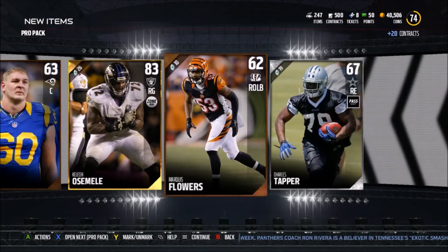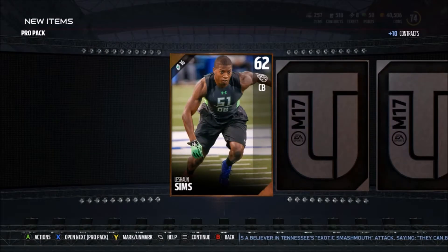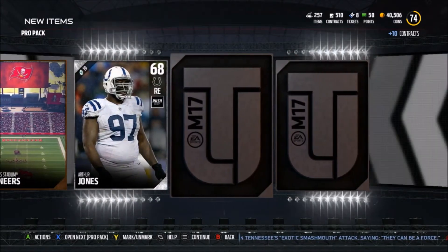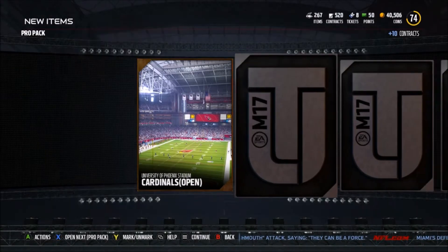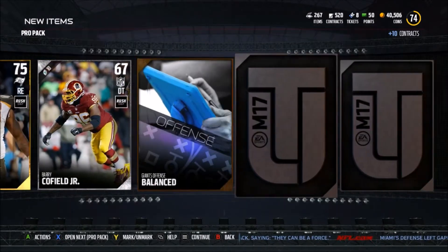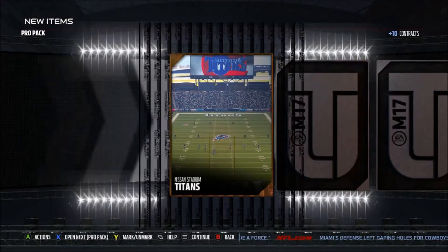We get Calico Siemian — a good right guard — and we have 32 packs left. We've ripped through 17 so far. Just some average stuff; I just want one good pull. I mean, the legend collectible was decent, but I want something better, something that's going to benefit me more. We get William Gholston and that's it for that pack.